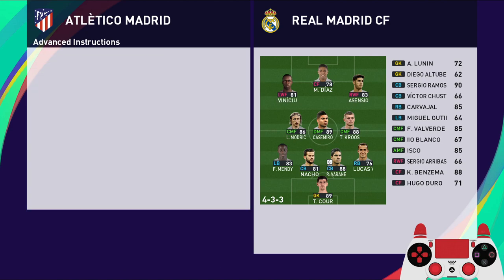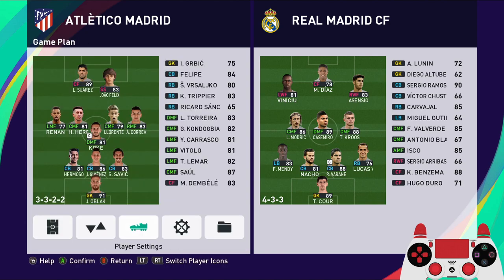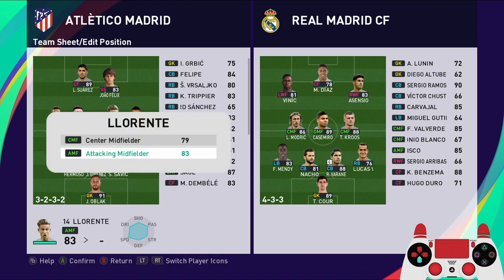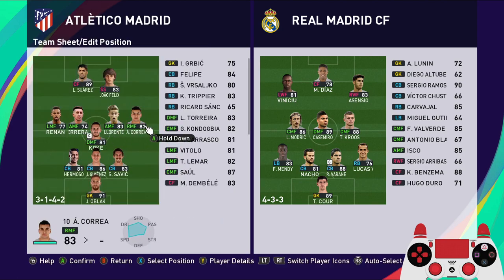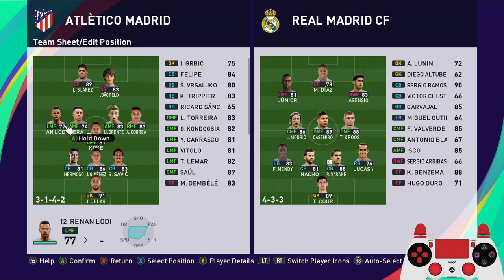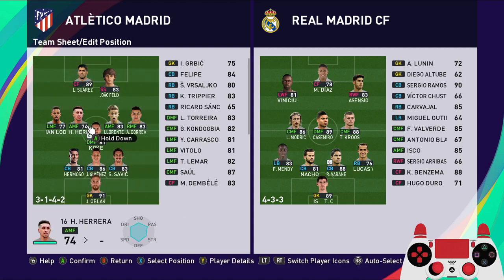Advanced instruction is centering targets, defensive on the defensive midfielder. Atletico don't have an anchorman, so you want to put defensive on the defensive mid so you can at least have four players during the opponent's counter attack. Then we have counter target for Luis Suarez to conserve his stamina, and we have a wing back on. We want to make some changes here - put Herrera and Marcos Lorente as the attacking midfielder, both as hole players. We have Angel Correa also as a hole player. At the left mid we have Renan Lodi - you can also use Yannick Carrasco, Vitolo, or Thomas Lemar.